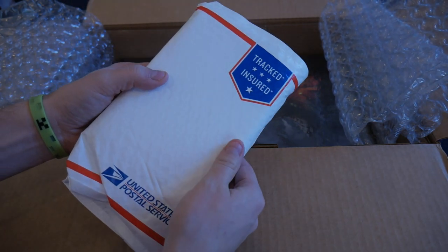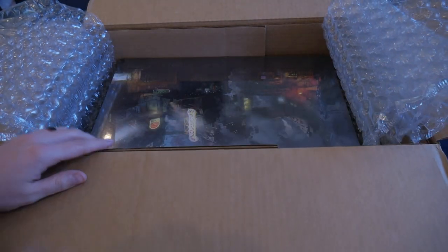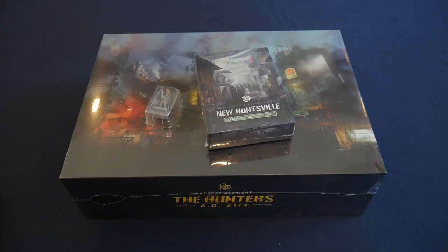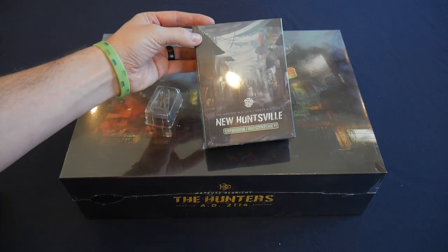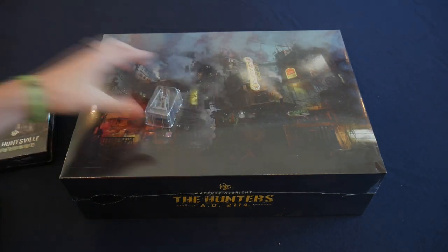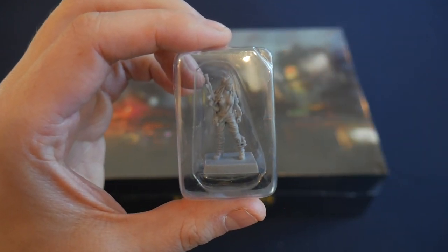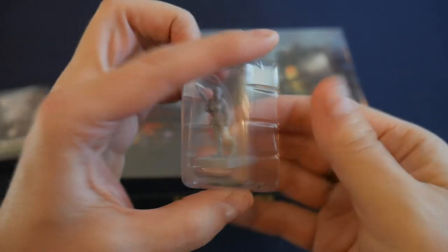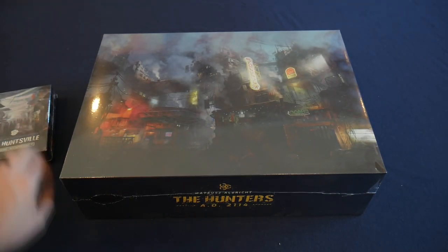So we've got this here — this must be the expansion — and here's the game. Let me get this out and we'll jump right back in. All right, we got that stuff out of the box. So this was in the priority mailbox. This is the new Huntsville expansion, a small add-on expansion for the campaign, and this little miniature is the Huntress, which was the early bird bonus.